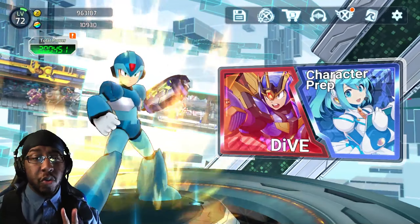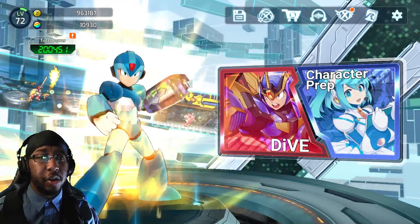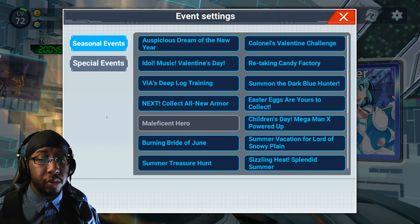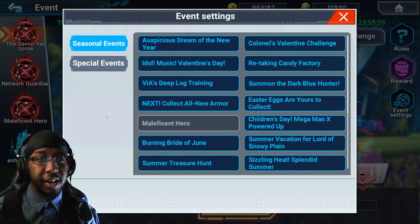Once that happens, you have two options on how to control the events that are unlocked. First, you can come over here to the second icon up at the top. Click on this and you have the event settings right here that you can use. The other option is to come over here in the events tab, click on event settings, and you can click on the event that you want to do.